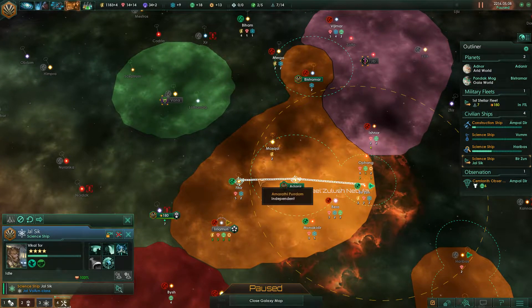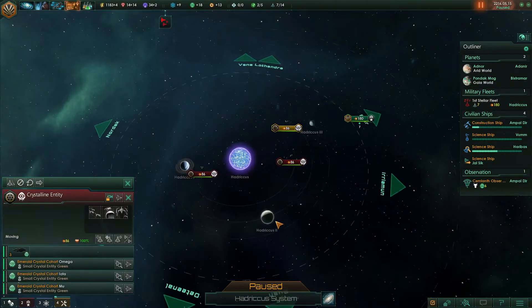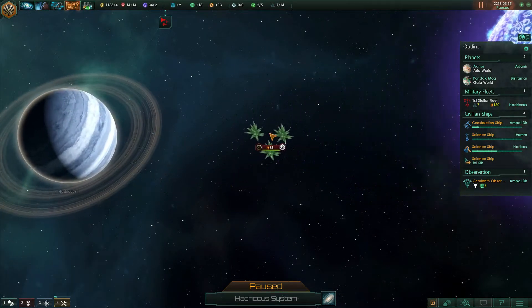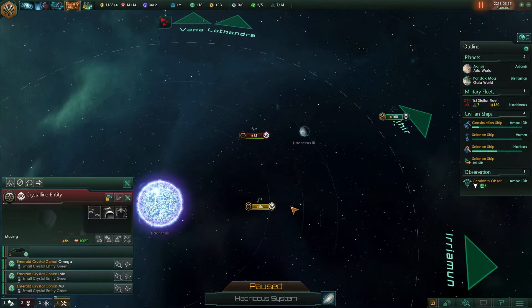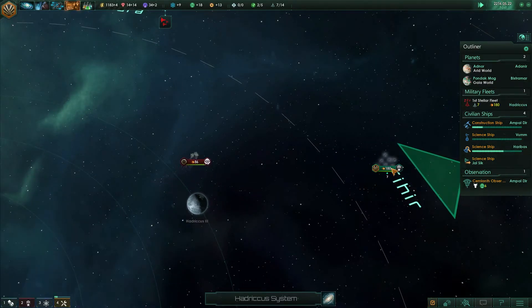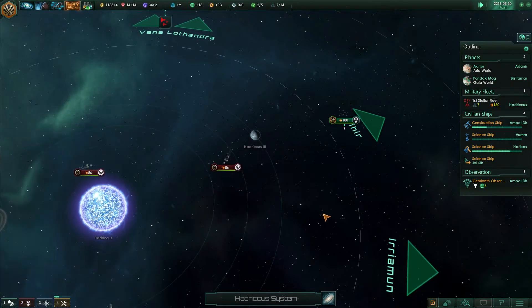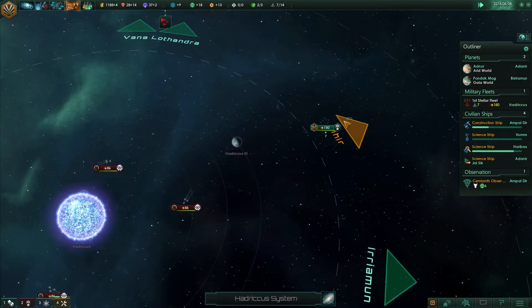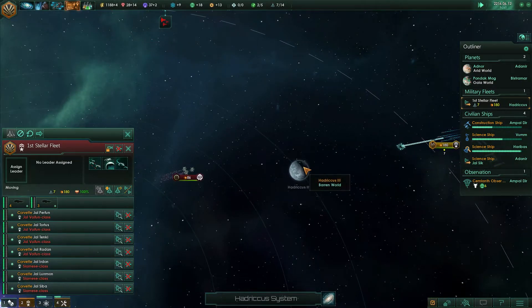We're going to Fihir then. What was in Manaal? Not sure — and there's a hostile fleet here. These are small crystalline entities, and there's a bunch of them. I think these guys are on a collision course. I'm going to try fighting these — if I don't have to fight all of them at the same time it should be okay.